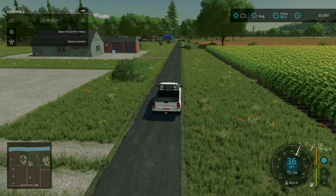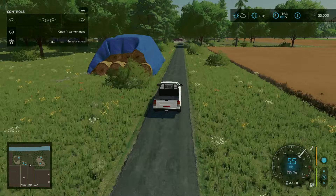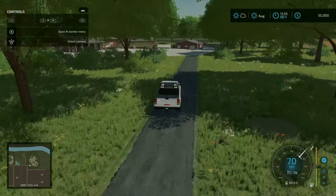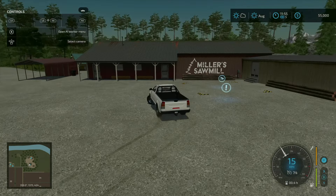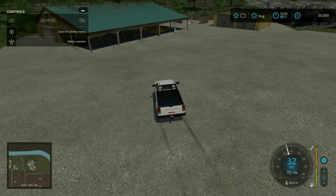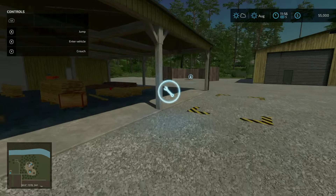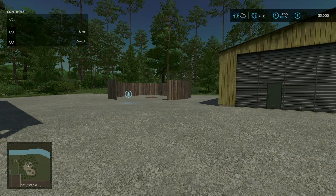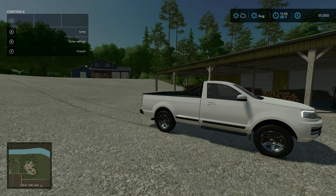Down at the end of this road is the last point of interest — the sawmill. Here is the input for the sawmill with the wood sell trigger right there, but the purchase point is way back here — $100,000 to purchase. Output here and wood chip output right there. That is everything here on Great Grandfather's Farm.